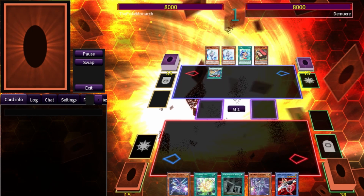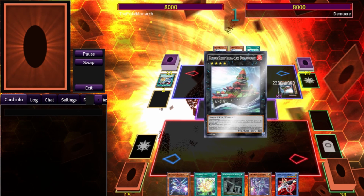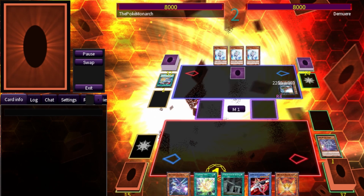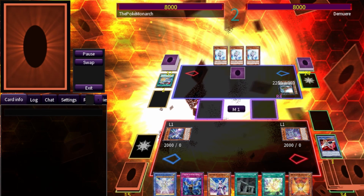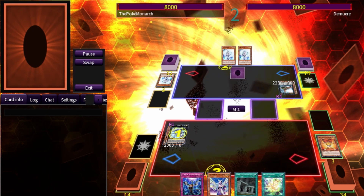Next duel — we're going against Demura Tundra, our friend Nick. He is using a Sioux Ship deck. He summons out two monsters, goes into the Rank 4, sets a card face down, and has three Effect Veilers. We go into Delta, summon out Alpha, and proceed to go into Mu Beta Fafnir — which gets negated.